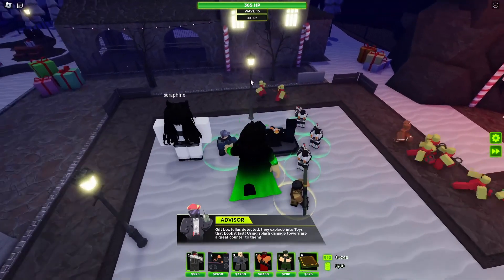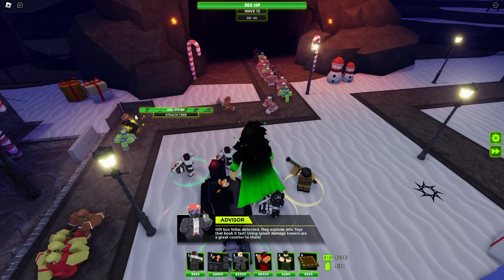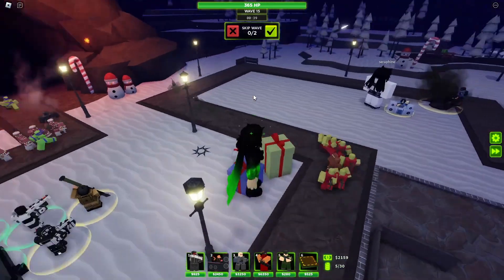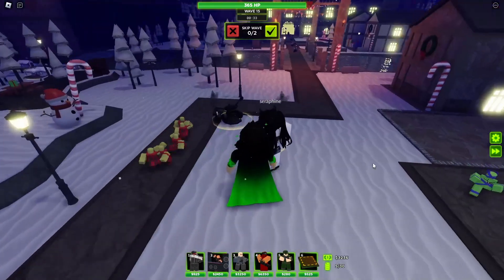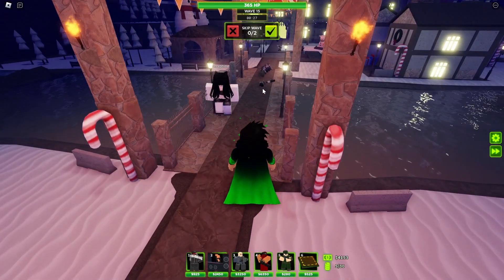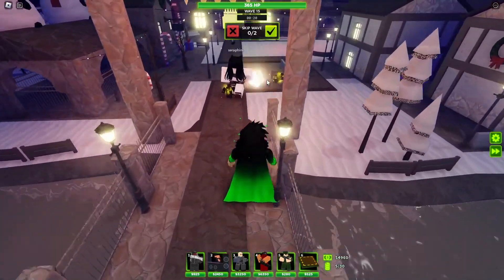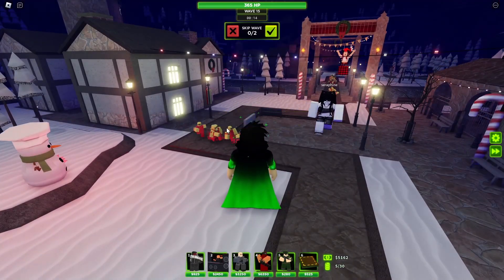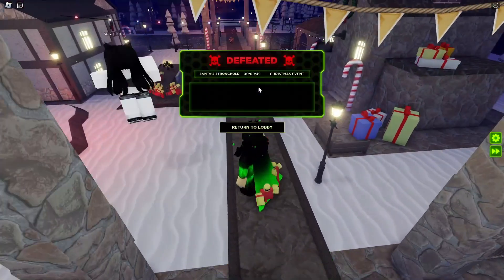We got a bunch of gift boxes and all of a sudden it just spawns in a whole bunch of zombies. We also got coal, stealth trees and everything like that — it's getting crazy over here. I don't even know if our laser gunners can handle all of this. Everything's just getting taken out. Yeah, we definitely should have placed a Juggernaut or something earlier. Hopefully these guys can hold it off — there's just so many things. I think that's it. GG.